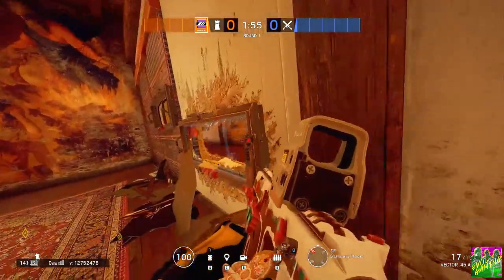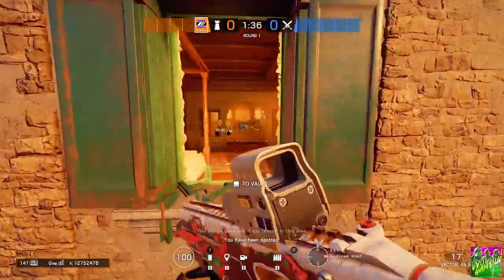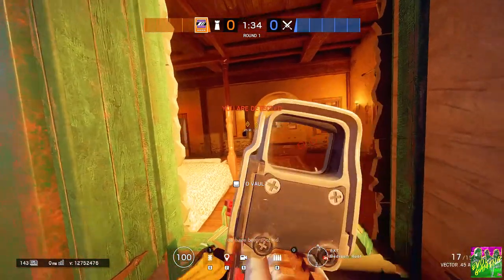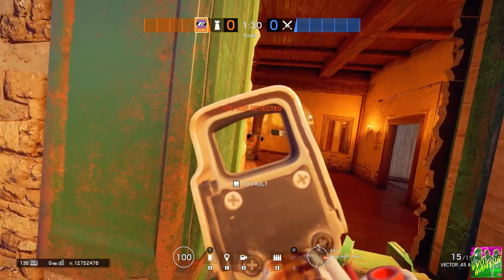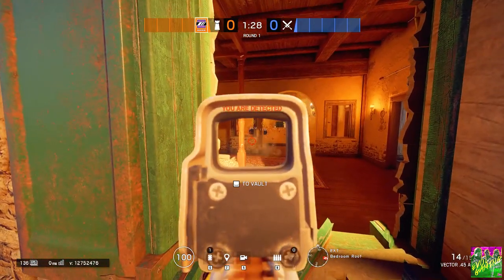He also has very close access to this flank to cover himself. Here you can see how it looks for attackers — they can get a little bit on him below the window, but most of him is covered by this ledge.